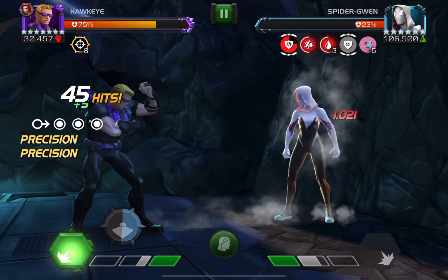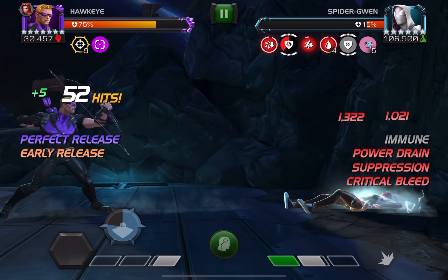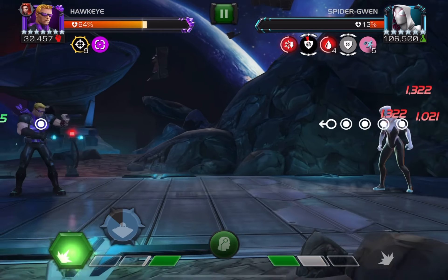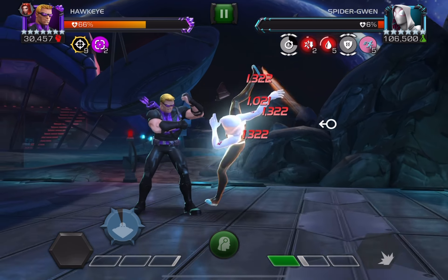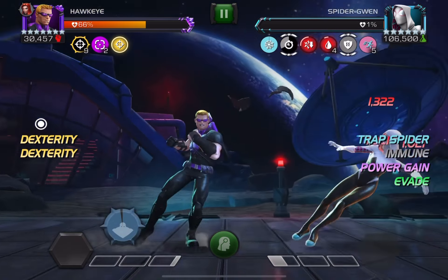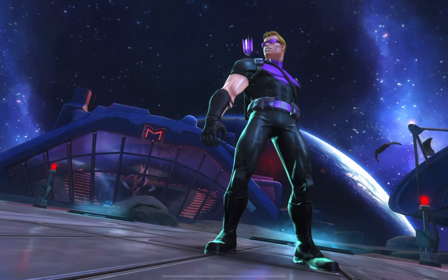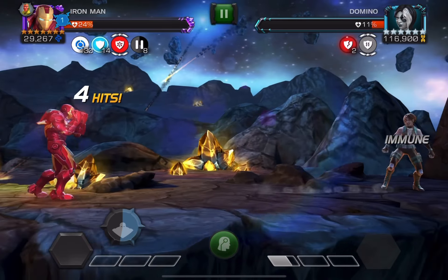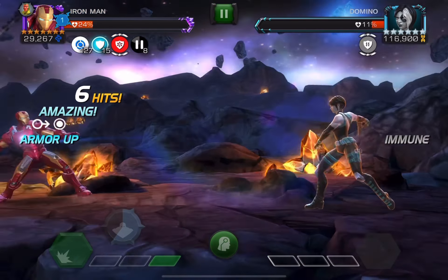After that we've got Spider-Gwen, and she is always annoying. She's stun immune for a certain amount of time. All you gotta do is stun her when the timer is down and throw your heavy to place the slow, or you can throw a striker. I'd give this fight a 5.5 out of 10 — her evading is pretty annoying and it's one of the trickier ones based on difficulty level.